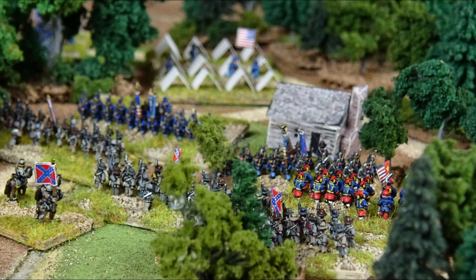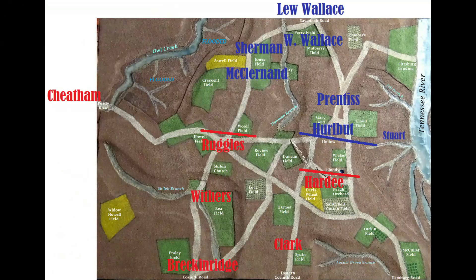Meanwhile, Sherman, defending from behind a stream, was able to hold initially, until Bragg followed up the initial attack with Ruggles' division. Sherman's left near Shiloh Church broke before the Zouaves of Gibson's Brigade, and Sherman was forced to retreat up the Corinth Road. Things were going well for our Confederates at this point — their initial surprise attacks had been a spectacular success.